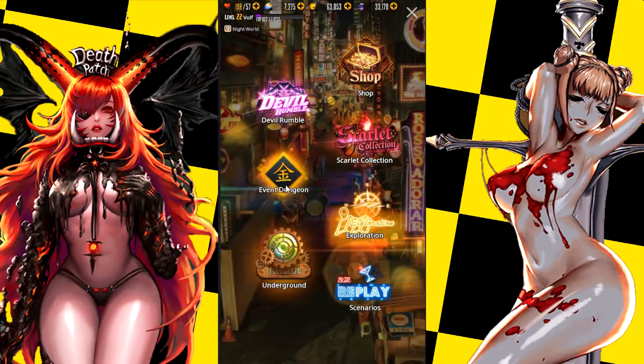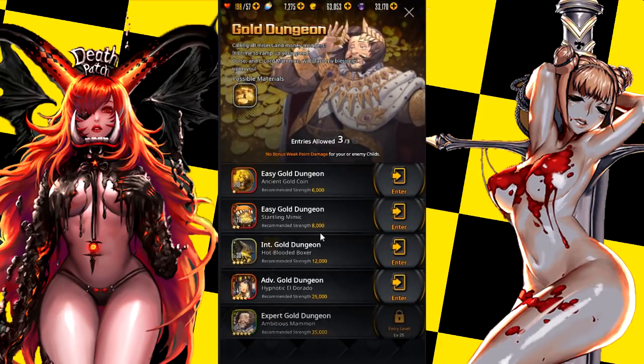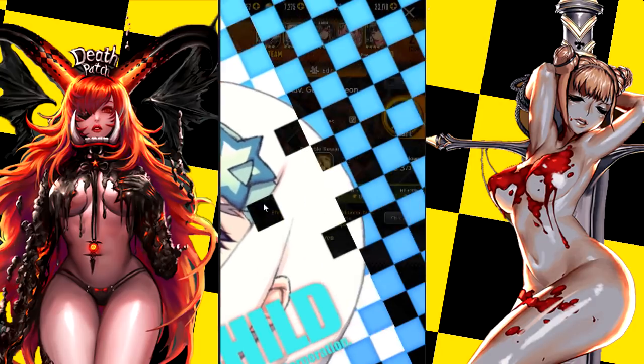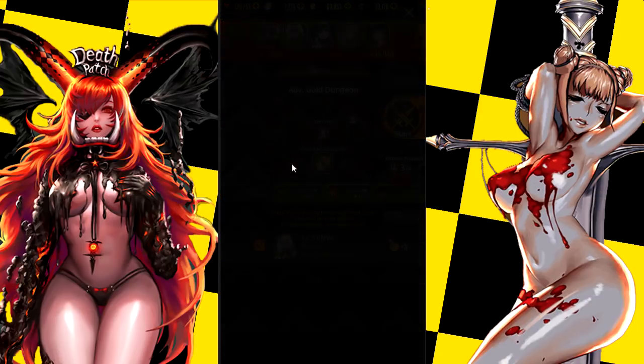When it comes to gold, just go to the gold dungeon. Gold dungeon is a little bit different — you get a gold multiplier at the end of your run, which I'm going to show you guys now.